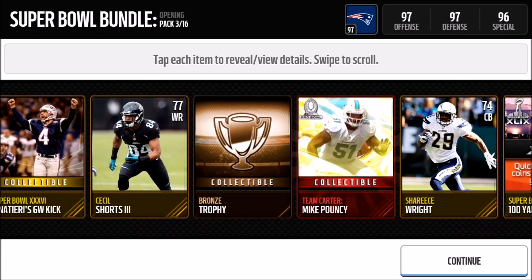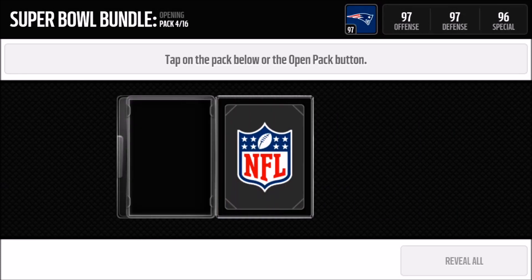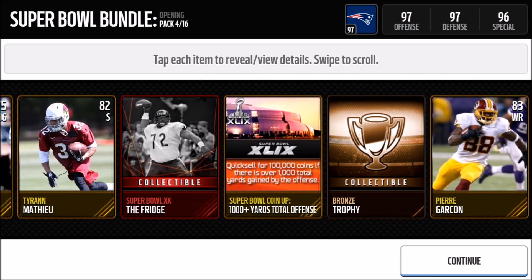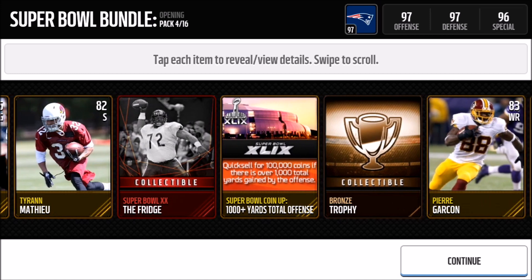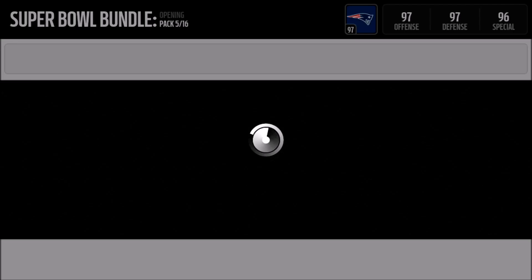Moving on to the third pack — quick reveal all — and we get another Vinatieri's kick, two Tim Carter collectibles, and a 100 yards rushing coin-up. In the fourth pack we get a Team Irvin collectible and yes — the Fridge collectible! I got one yesterday in a pro pack and sold it for 875 coins; they were so expensive early in the morning. I also got the Lombardi Carry Off collectible and sold that for 400, but I'm not selling this one — I'm hoping to complete the set.